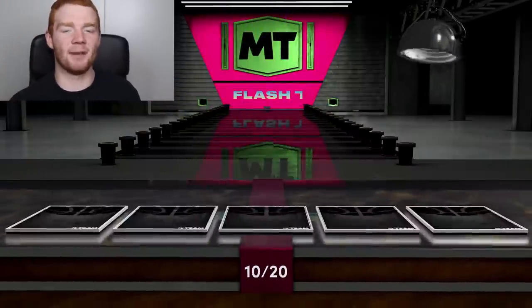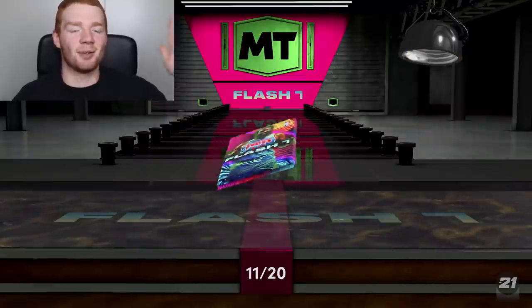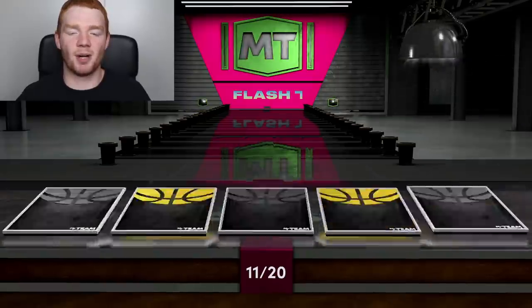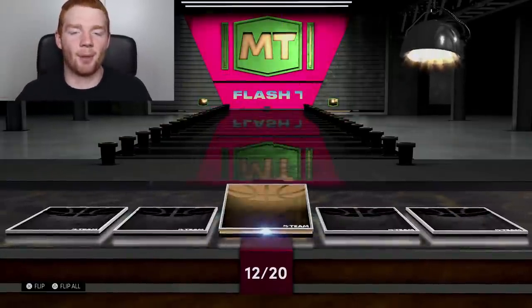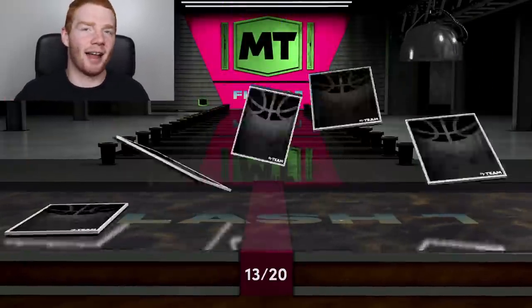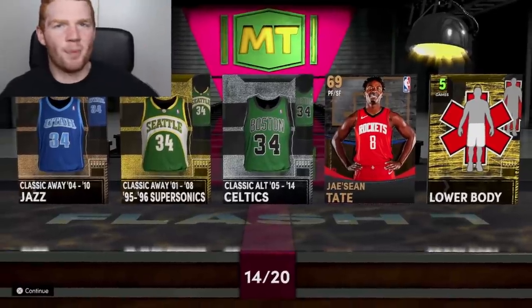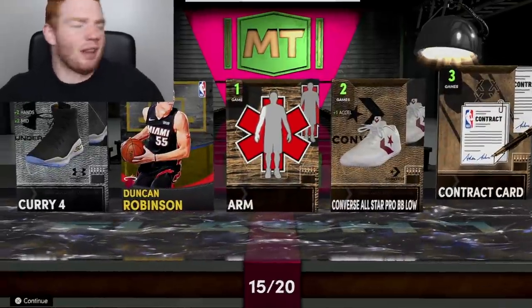We really just pulled Mitchell Robinson. If you didn't see my pack opening from last week, we pulled him so many times — it was so annoying. But we're only halfway through this box with not a single shake yet. I much prefer 20-pack boxes that aren't guaranteed players because it's so much more exciting. When you actually get one, it feels warranted.